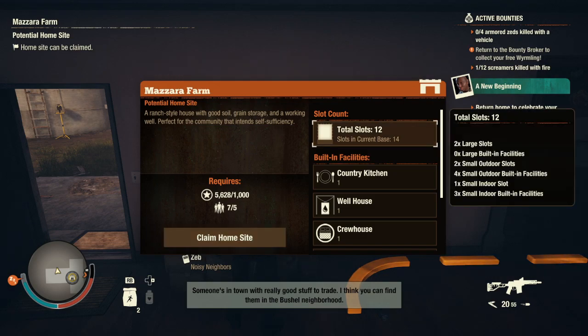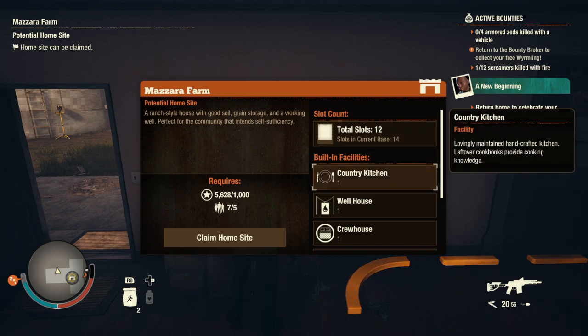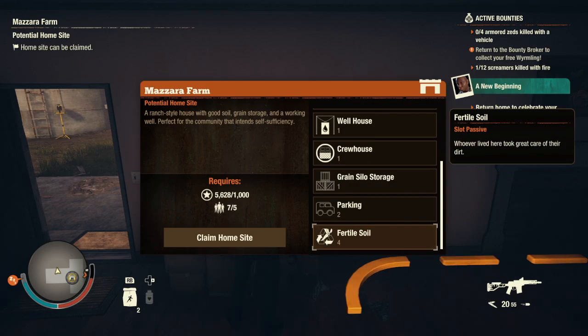As I said, it costs 1000 influence and you must have 5 community members. It comes in with a built-in country kitchen, well house, crew house, and a grain silo storage which will store a ton of food. It also has 2 parking slots and fertile soil, which will allow you to grow food at a higher rate.